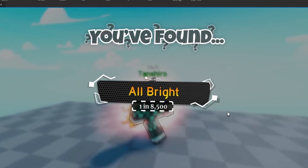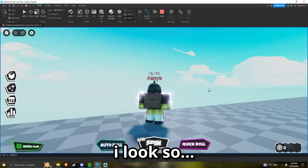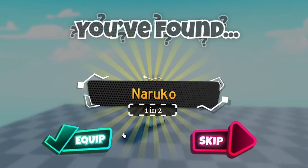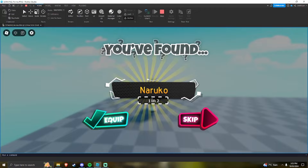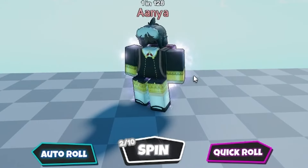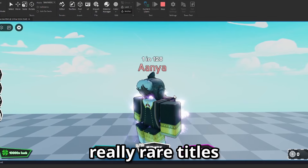We now have 10,000 luck — you can see all of them now. We got Anya, we equip her — I look so amazing! I just got Naruko again though, did you see all of the other rare variants and I got this. Anya again — are you serious? I guess I'll stick with that. This does show that luck is going to be a really cool mechanic; if you want the really rare titles it's going to be really hard without proper luck.